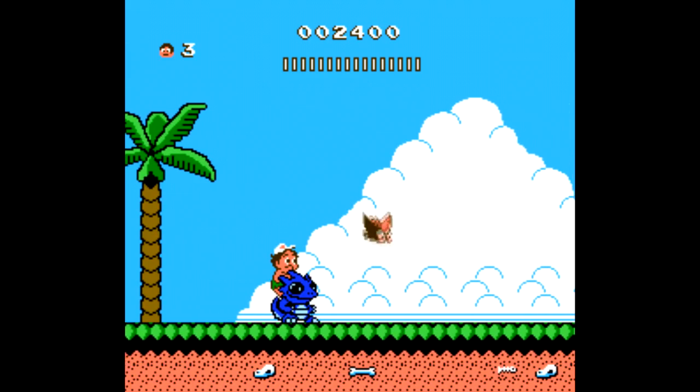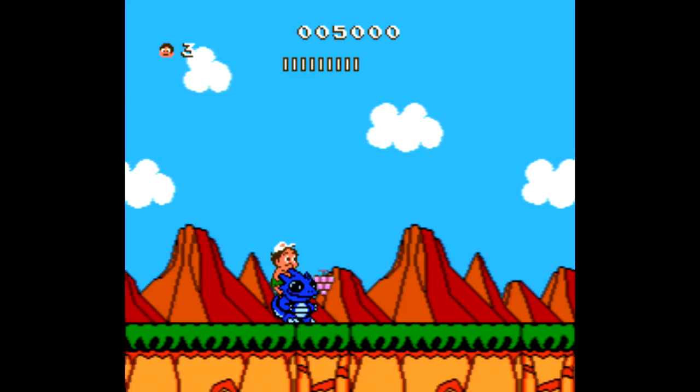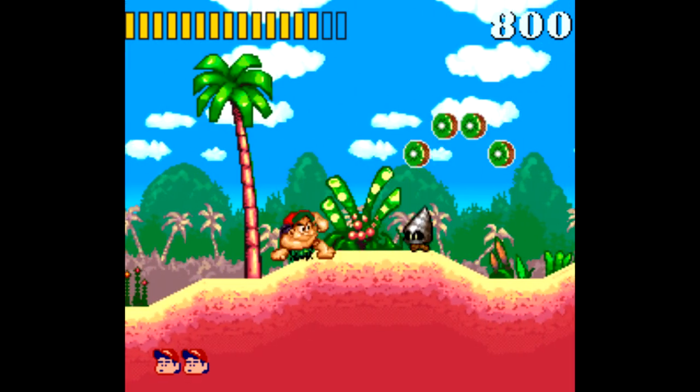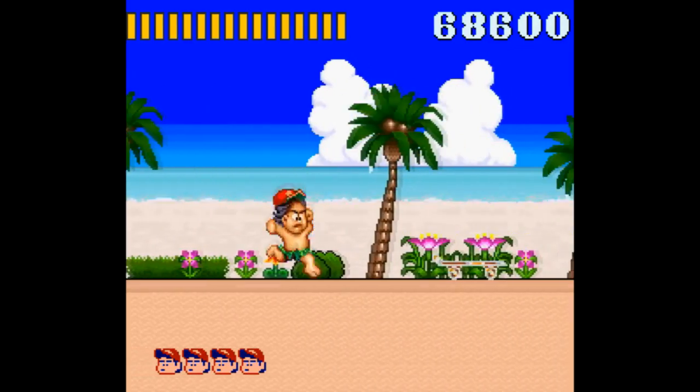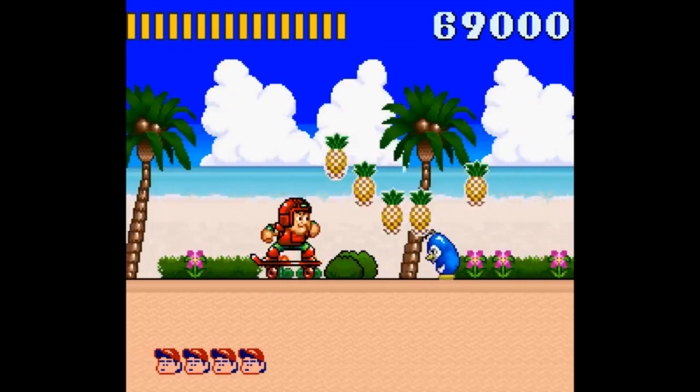Adventure Island 2 came out in 1991, introducing an inventory system and some new friends to help Master Higgins along the way. And Super Adventure Island was released for the Super Nintendo a year later. You might expect this series to take a similar leap that Contra, Mega Man, and Kirby all did from NES to Super NES — and you'd be wrong.